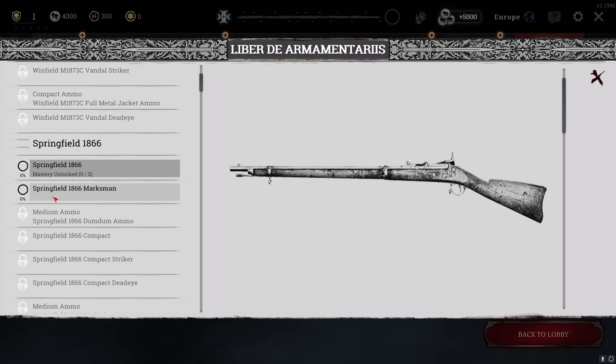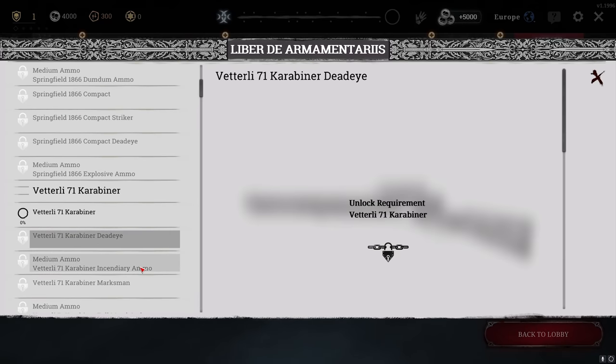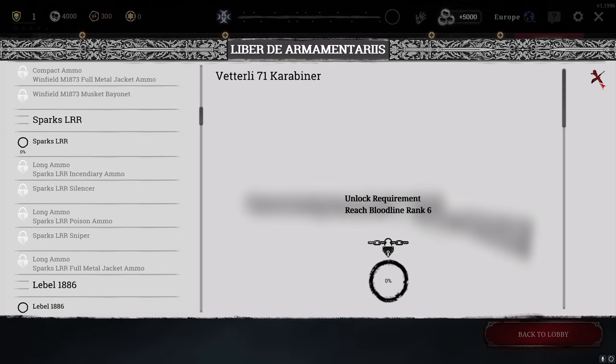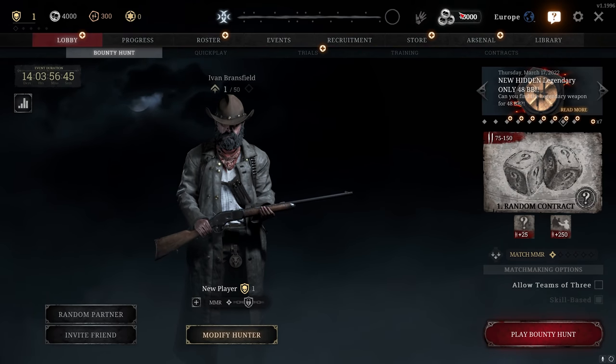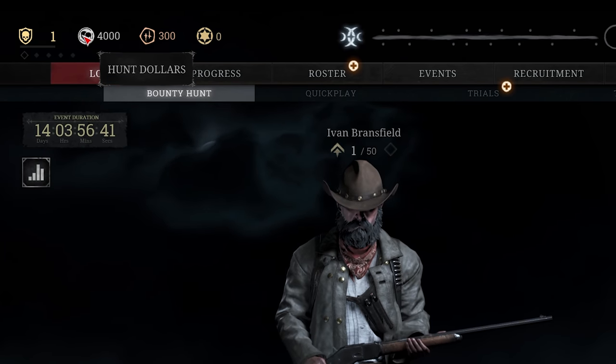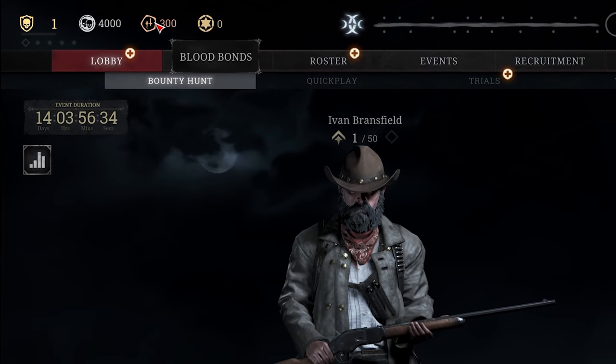The Book of Weapons gives lore and is also useful for unlocking weapon variants. For example, the Springfield is the default rifle, but to unlock the Springfield Marksman — a Springfield with a scope — you need to earn 100 XP with the Springfield. This applies to all weapons in the game.